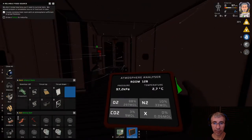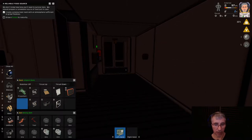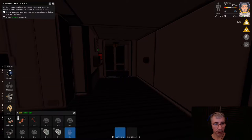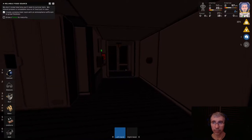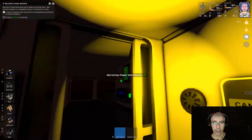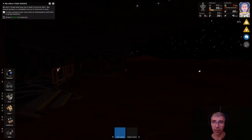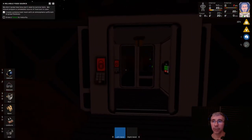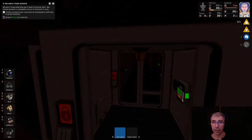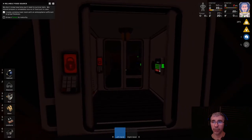I think it's perfect now — the pressurized room is done. We can now cycle the airlock normally: interior to exterior. The flashlight goes off and now I am outside. Outside we have a pressure of 2 kPa.